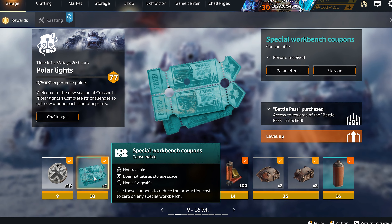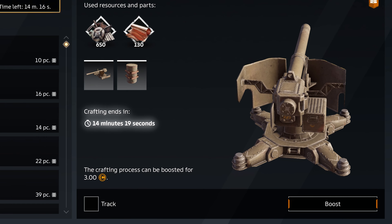You get these coupons by reaching certain reputation levels and for certain events. The price also depends on the rarity of the part, indicated by its color. Some parts can be crafted only after reaching a certain level. If there's such a requirement, it's always shown in the text box. Also keep in mind that manufacturing parts takes time, and the higher the rarity of the item, the more time it takes.